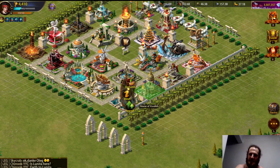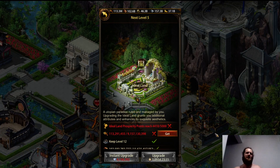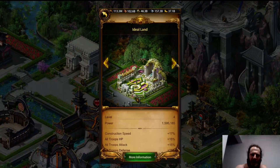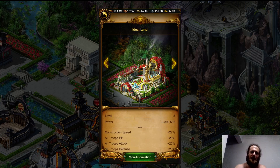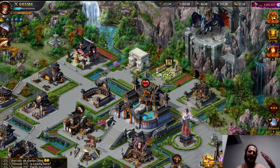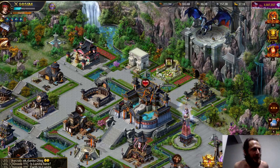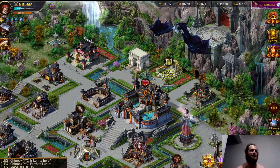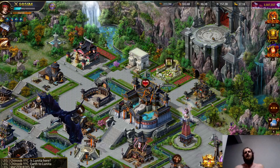The cheapest way to reach the next point level for upgrading your ideal land is to level everything to two first. Mine is at level four, and the next is level five. I think it'll be worth it to get to 5,000 points for the 5% more construction bonus and all troops' hit points, attack, and defense. This will take a couple more months, and as more ornaments come out I can get the level one and level two of those, hopefully reaching 5,000 without needing to push any to level three or higher.